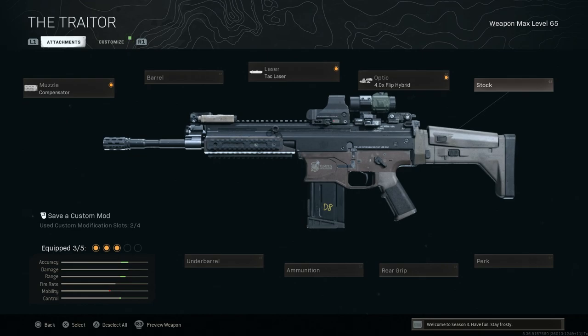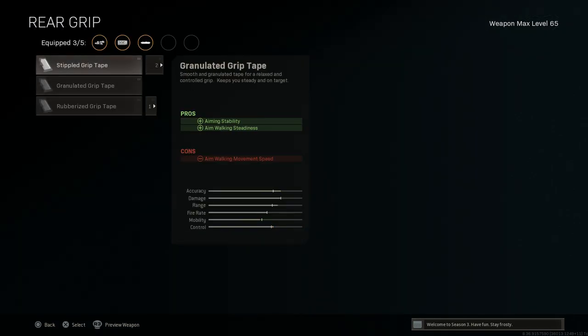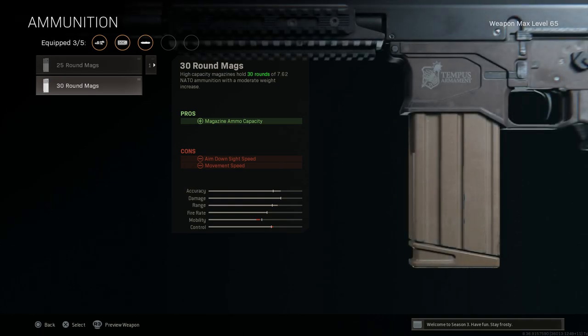For the stock, we're leaving the base stock — on the Trader blueprint the cheek rest is adjusted upward versus the base variant. We'll skip the perk and rear grip. For ammunition, I went back and forth — tried 20 rounds but found myself in a lot of bad situations. I was running 20-round base mag with rubberized grip tape for recoil control, but that was more hassle than it was worth. So we're going with 30 rounds of 7.62x51. The cons are ads speed and slightly reduced movement speed.